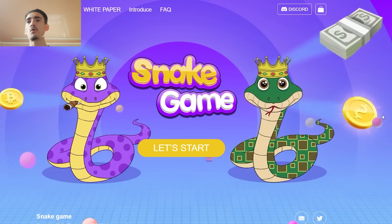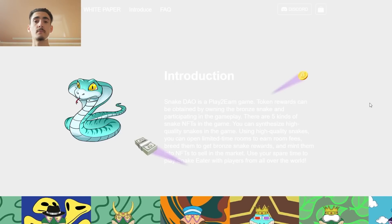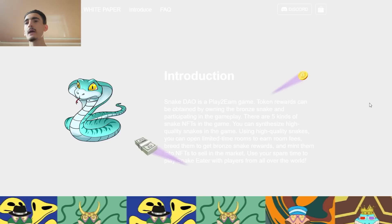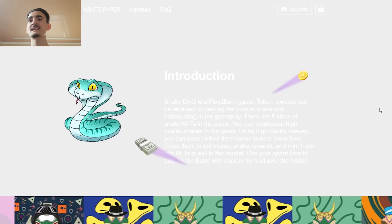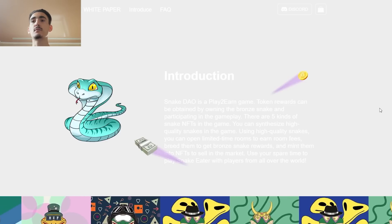There are 5 kinds of snake NFT in the game. You can synthesize high quality snakes in the game. Using high quality snakes, you can open limited time rooms to earn room fees. Breed them to get bronze snake rewards and mint them into NFTs to sell in the market.